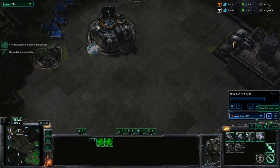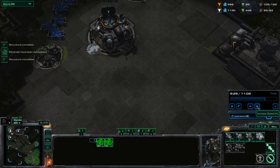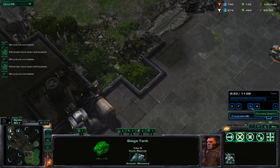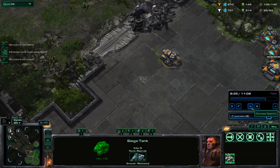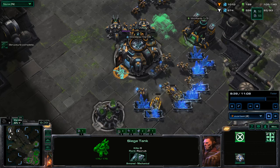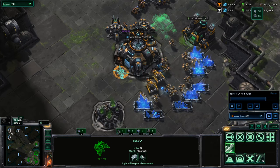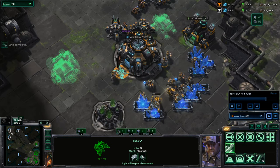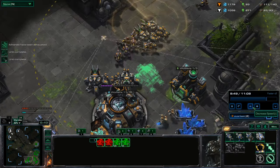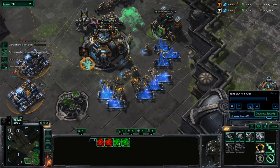I'll switch back to my opponent's camera. Mineral cluster depleted — that was 700 XP, which means 700 resources lost. So whatever lead he had, by losing that battlecruiser I really evened it out. He's at 52-53 supply; I'm at 40-53. Our economies are about equal, even though he got that early harass on me.